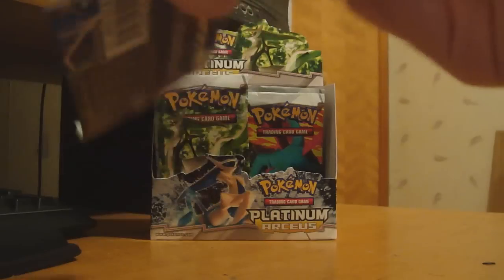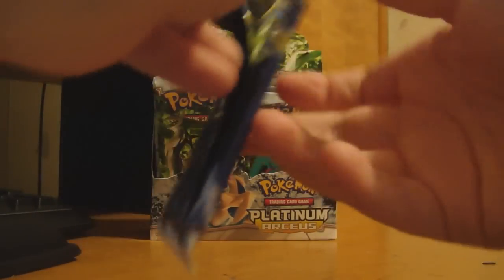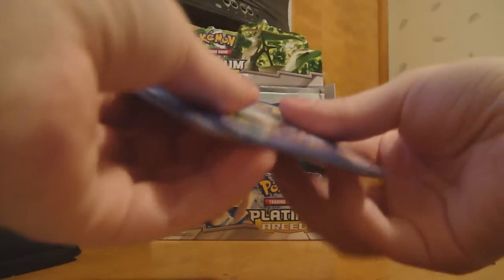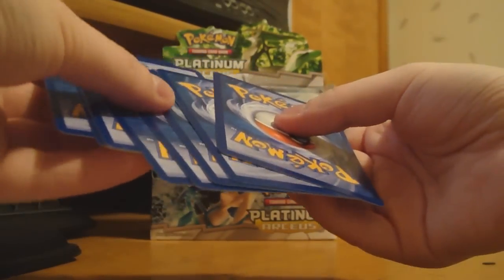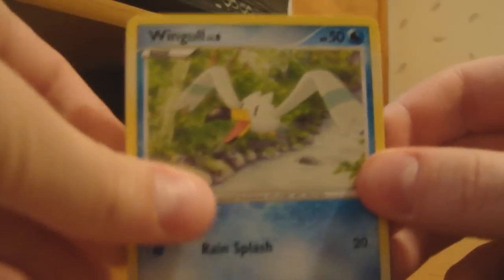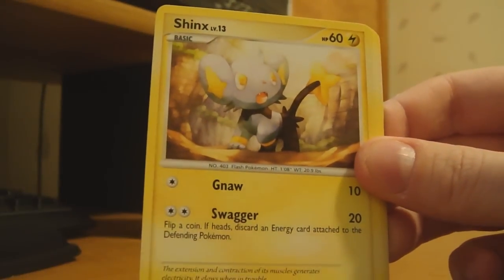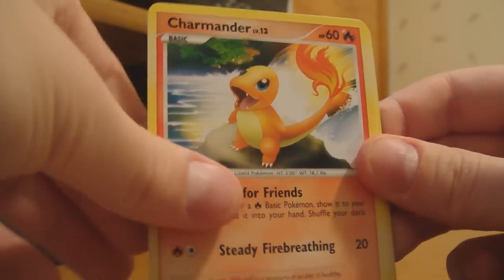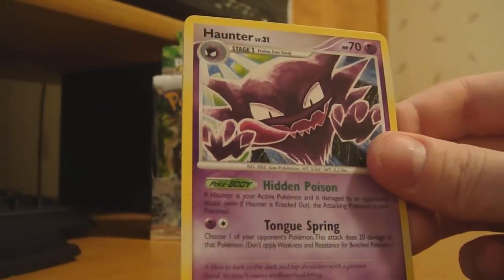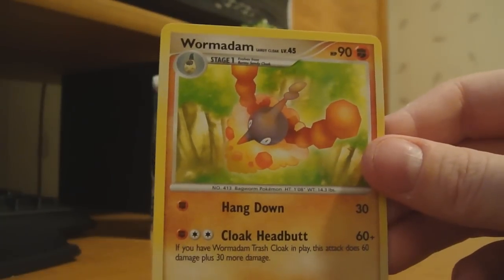So I guess we'll do one more pack and then call it quits. Okie dokie. We got a Wingull, a Kabuto, a Shinx, a Charmander, a Treecko, a Manectric, a Haunter — I don't have this one — and a Wormadam Sandy Cloak. Cool.